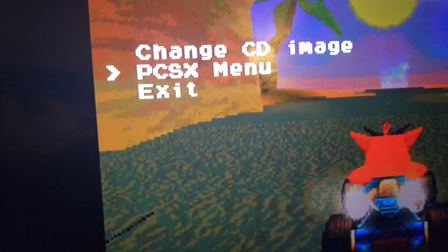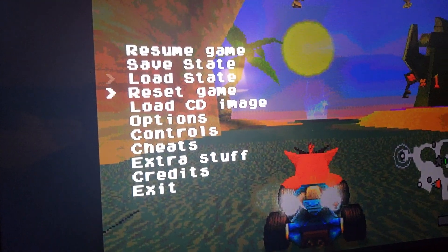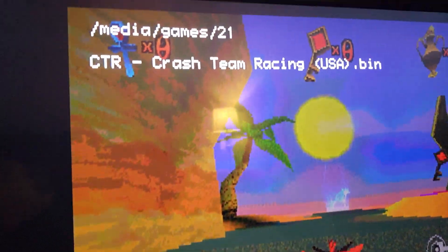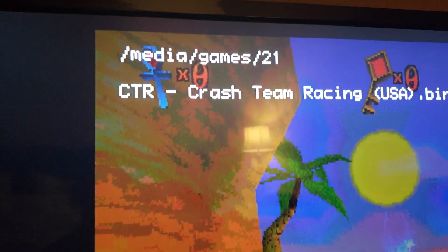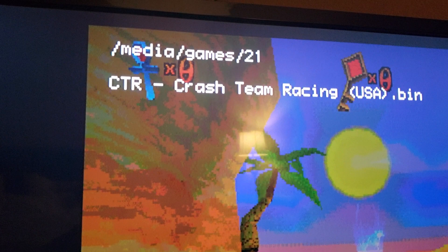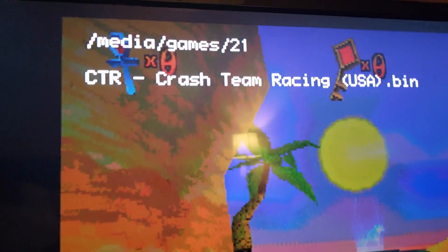This is the way I do it — I don't know if I'm doing it right or if there's a different way. I just go into this menu, hit load, and then you've got to make sure you're in the folder media/games/21. If you're not in there, I don't know if the games will load or not — probably not.